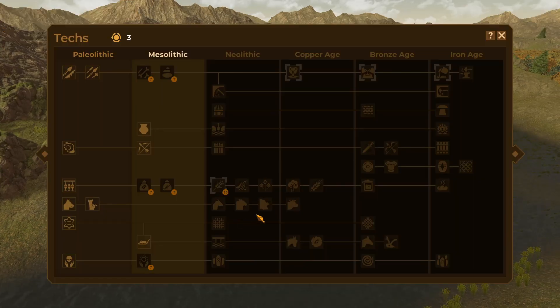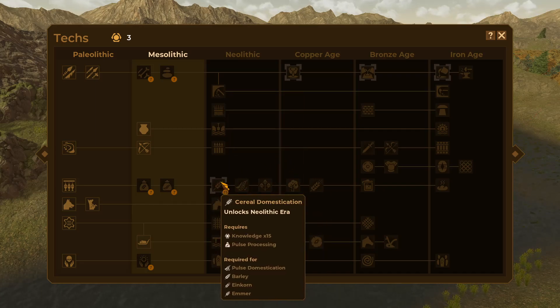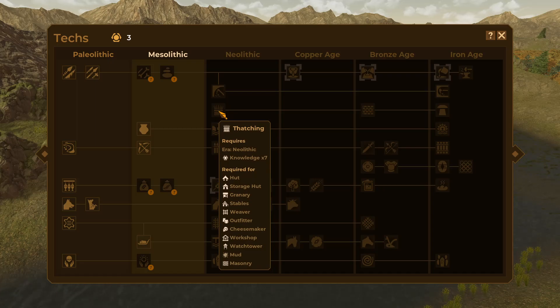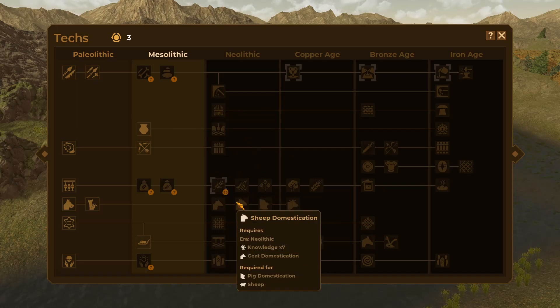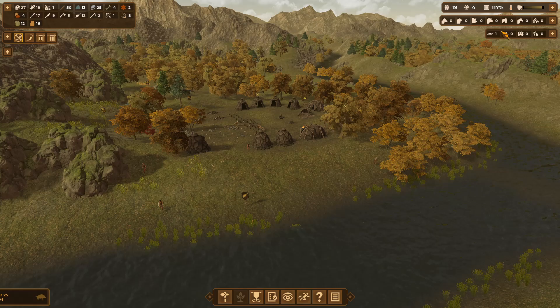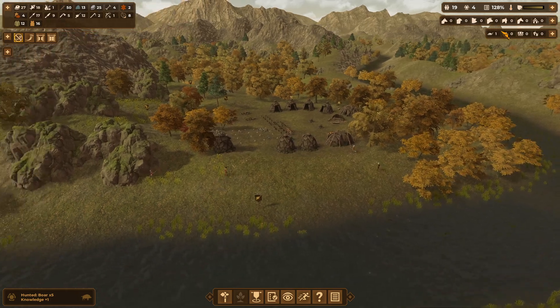Neolithic! Our little village is really going to change. Let's get the Neolithic era. These are some really good technological advancements here. We'll get cereal domestication, which is really good for getting straw. But then after we get that we'll get thatching so we can upgrade our stuff, because we also need that for stables. Then we'll get our goat domestication — if we set it to like 10 or 15 goats and go over, we butcher them and start getting more food.